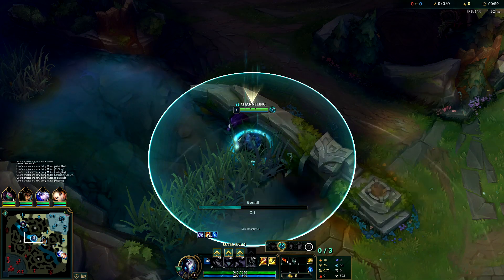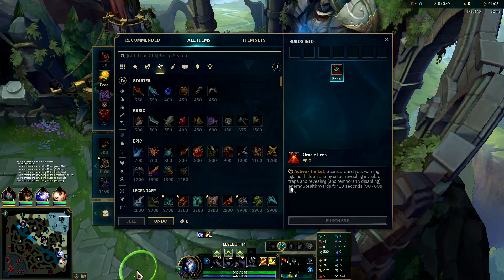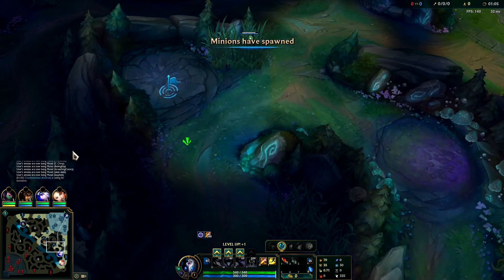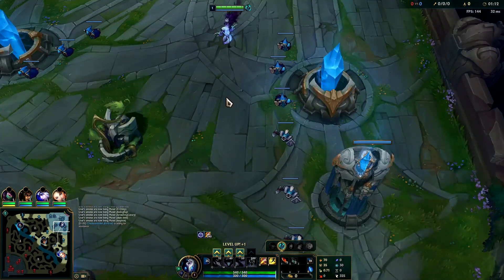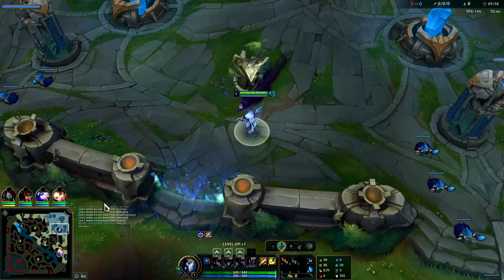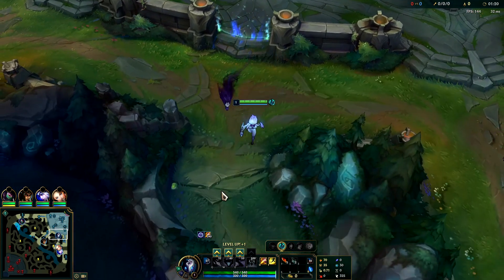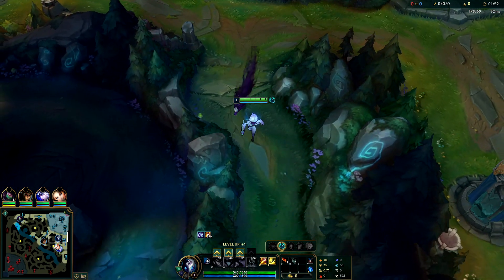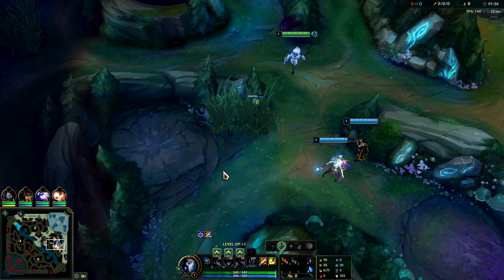Kindred plays best against melee champions. Things that outrange her give her huge issues — things like Graves hard counter her because of his built-in free armor. Elise gives her issues too. Melee champions who can consistently bridge the distance between them and her can also be problematic, particularly assassins, especially if her ult is on cooldown. Kindred is mid-tier, kind of where Warwick and Vi are right now. So if you don't want to play Graves and you're looking for a ranged jungler, Kindred is probably going to be your next best choice.